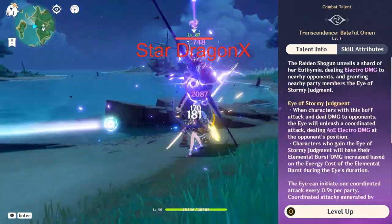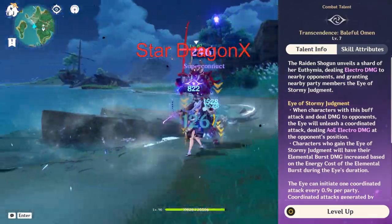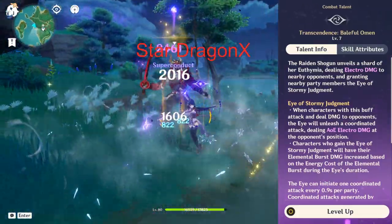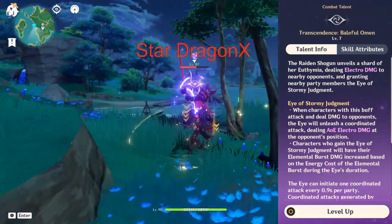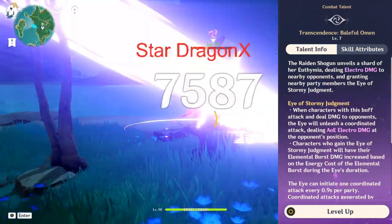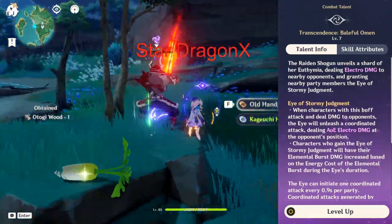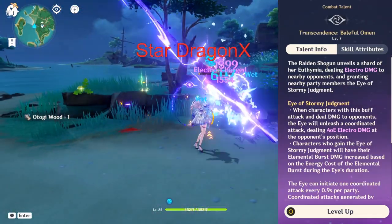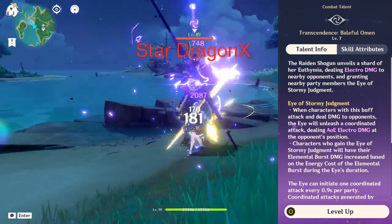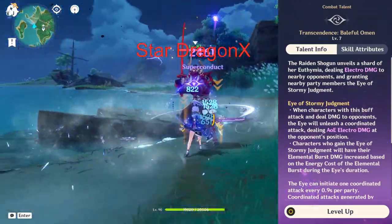Her elemental skill is called Eye of Stormy Judgment. When you use her elemental skill, she will gain an Eye of Stormy Judgment. It also works on nearby party members and on your allies when you switch characters. It will trigger and deal AoE Electro damage to opponents. Whoever has the Eye of Stormy Judgment will have their elemental burst damage increased based on the energy cost of their elemental burst. The more energy it costs, the higher the damage bonus, and it hits every 0.9 seconds.